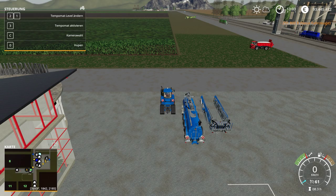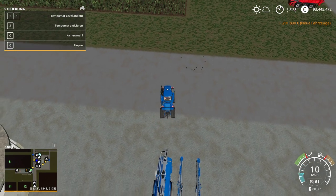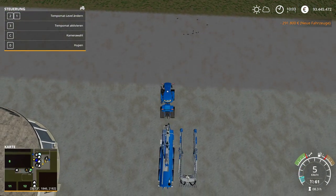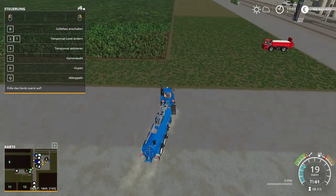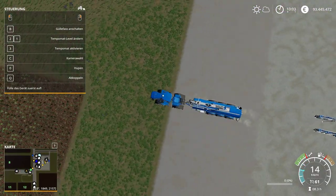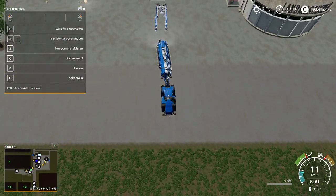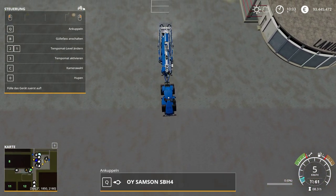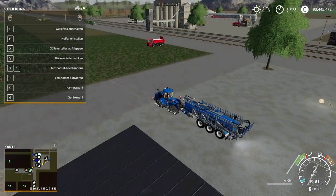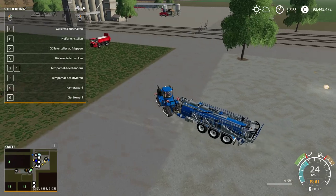I've already put a little tractor at the shop — it's the Case Quadtrac, also in New Holland blue. We attach the tank, and then you also need to attach the sprayer unit, which is a little bit tricky because the whole thing is so long.